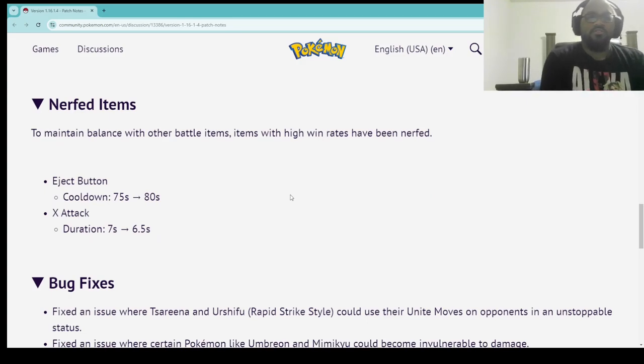Nerfed items. To maintain balance with other battle items, items with high win rates have been nerfed. Eject Button cooldown has increased from 75 seconds to 80 seconds. And X Attack duration reduced from 7 seconds to 6.5 seconds. This doesn't make sense. I mean, how many times are they gonna nerf Eject Button? X Attack — I don't know.